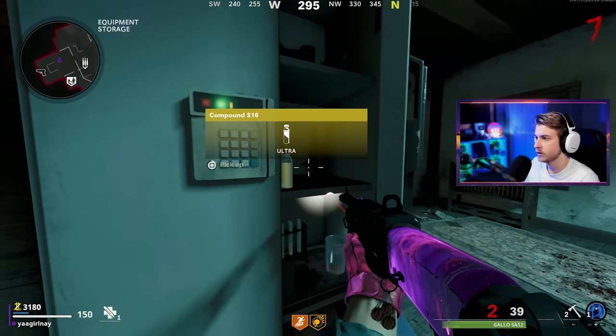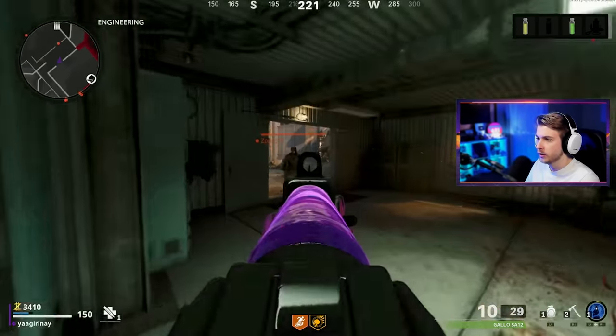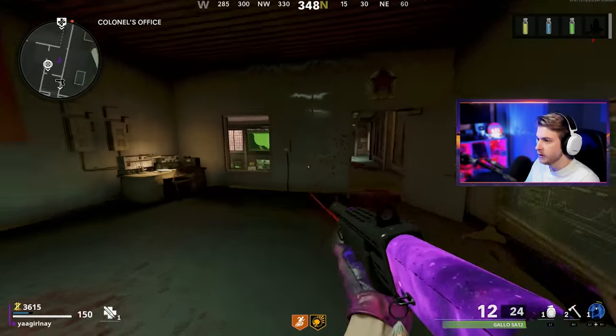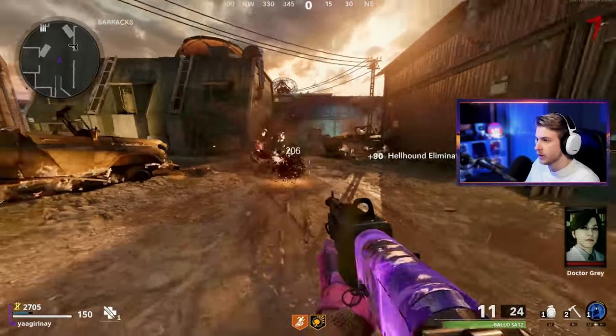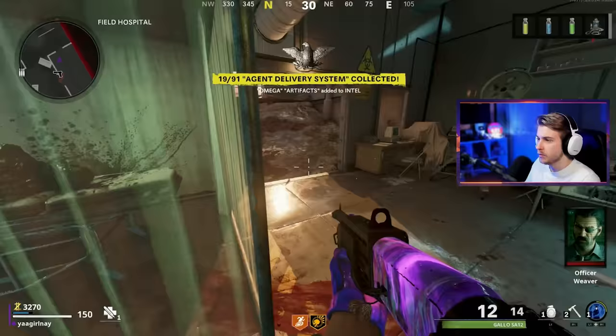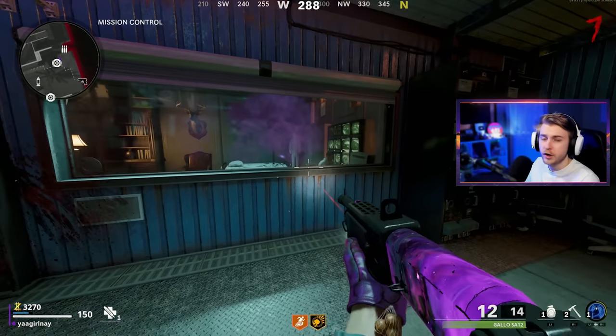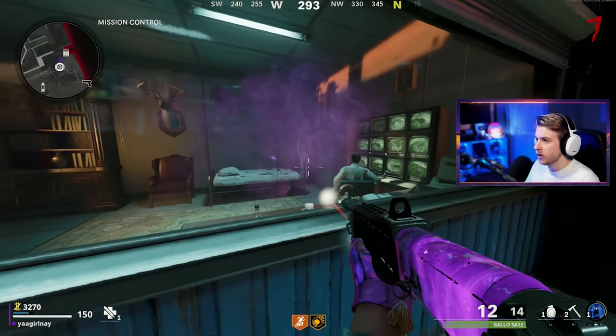Open up the locker and grab that serum. We got another one right here - serum number two collected. And our last one's here in Kernels. All three serums, baby. Now let's go ahead and mix it up - all the serums in a vape for him. Let's go ahead and deliver that to him while Peck breathes it all in.